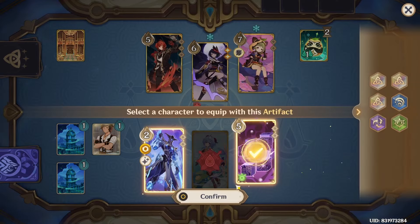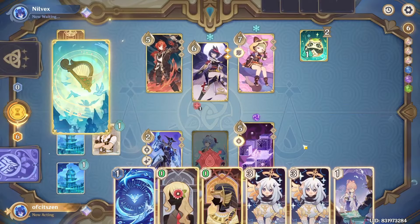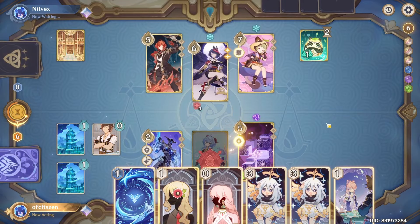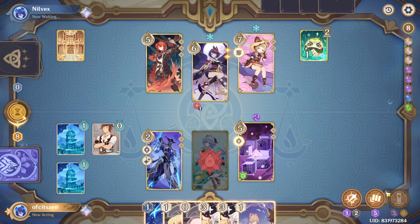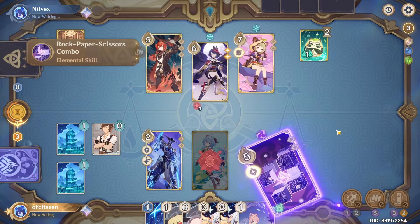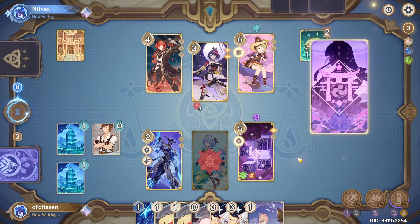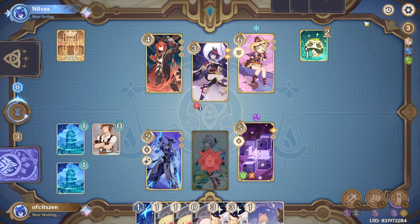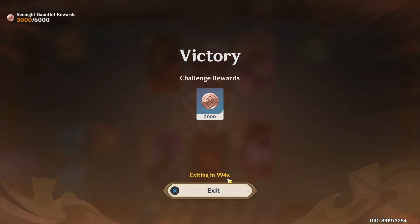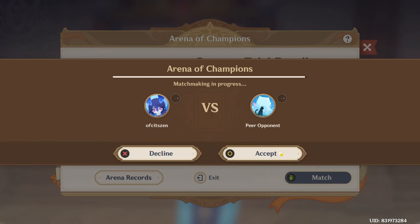Now before we do anything I'm gonna use Kaveh, and then Lyre Song — take it back — just so that we can play Gilded Dreams. Not only does this give us more dice, it also allows us to draw cards when we do elemental reactions. Now we just use Rock Paper Scissors. We draw Gamblers — not really useful because I have another one already. What did the opponent just do? I mean, I'll take it — that's cool. Well, let's not question what the opponent just did.